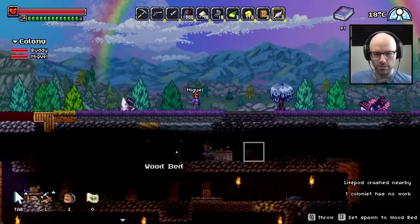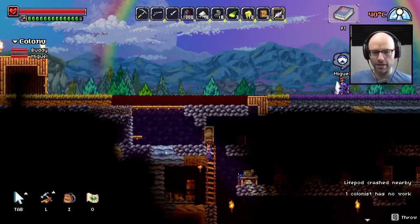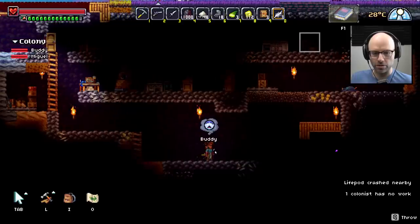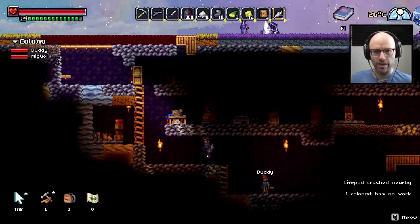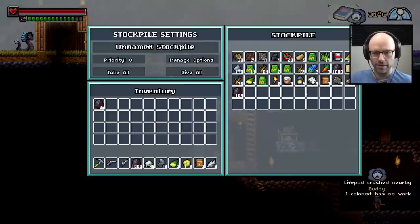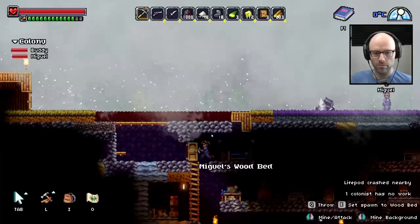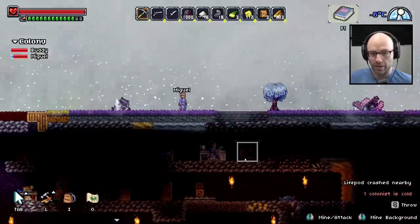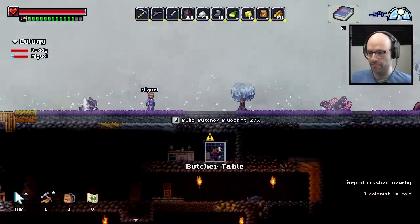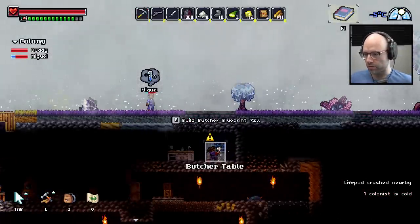I see the problem here. Psycho mining? The colonists can't get down there? Brother, the colonists can get here — he just has no work right now. I don't know what Miguel's job is — Miguel's job right now is freezing to death. 203 wood for me because they can't be trusted with it. It's really — Miguel, you could easily be down here if you want to be. He's like, I'm cold. No kidding.